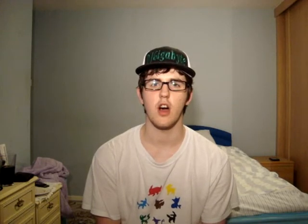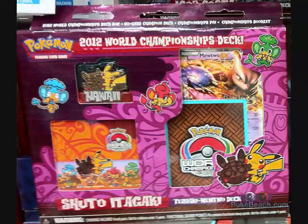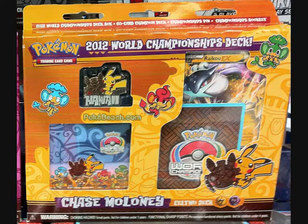The last newly revealed product I'd like to talk about is the 2012 World Championship decks. These are card-for-card re-releases of the decks used by some of the highest finishers of the 2012 Pokemon World Championships. Of course the cards have special backs, so they can't actually be used in tournament play, but they are great for practicing and learning how to build a deck. The players who have had their decks released are Igor Costa, Zachary Bokhari, Shuto Itagaki, and Chase Maloney.